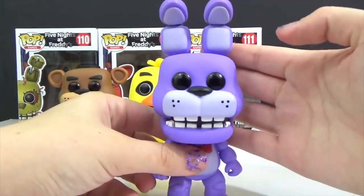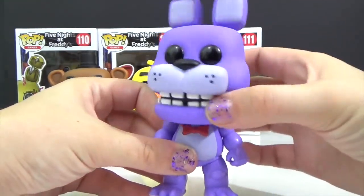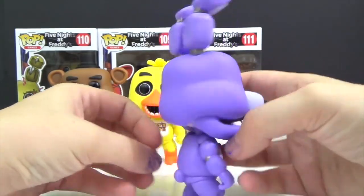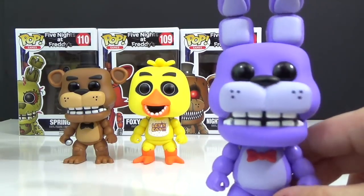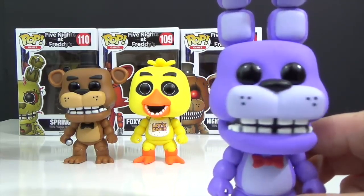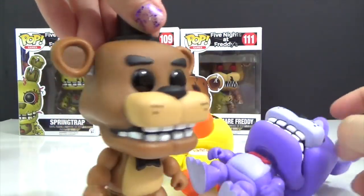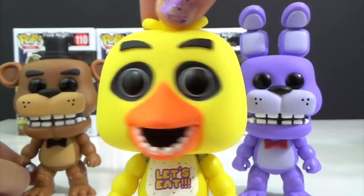Look at those big ears — definitely the right color for Bonnie. The head is movable and it's got a pink little tie. The question of the day is: who is your favorite Five Nights at Freddy's character? Leave a comment below — if it's Bonnie say team Bonnie, team Chica, or team Freddy!